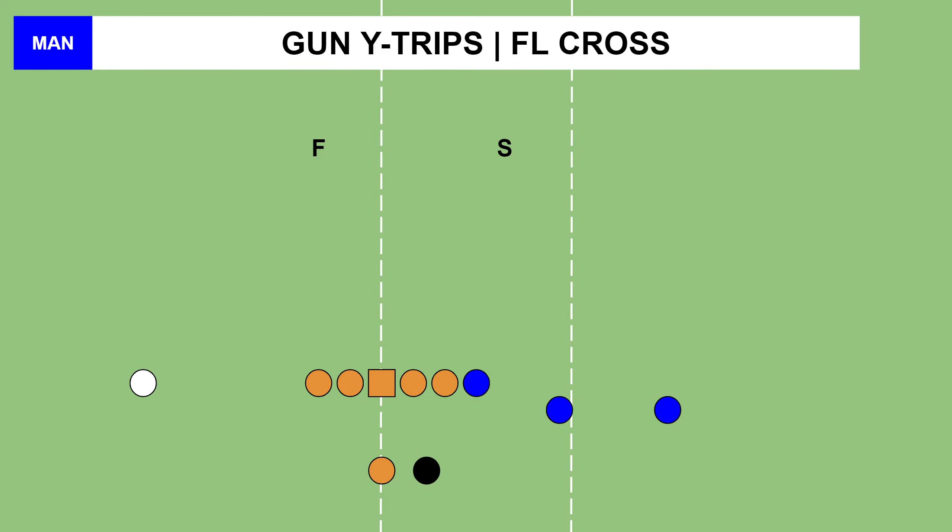As you can see here, we are on the left hash. Against man, what I want you to pay attention to are the safeties. I've got a free safety and a strong safety. It could be 4-3, nickel, dime, 4-2-5, 3-3-5 — it doesn't matter. I want you to identify the safeties wherever they're at. After the snap, if you see both safeties come down, I want you to go over the top with the go route. That is our cover zero beater — just tap the button and let the right receiver handle the rest.